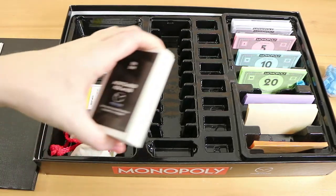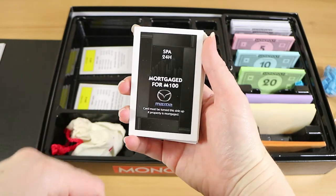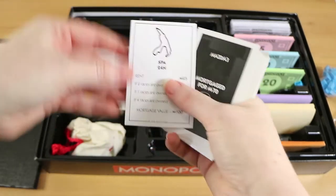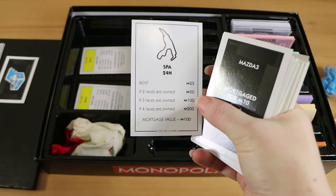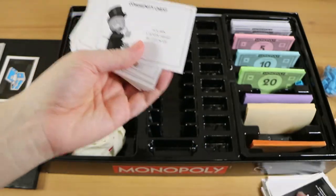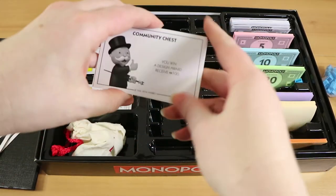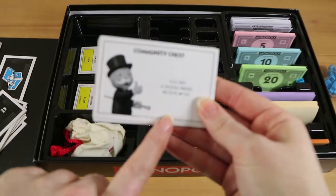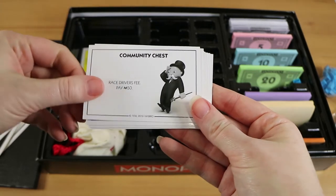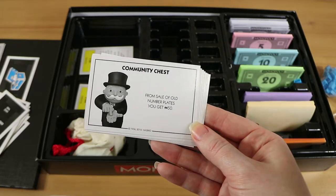We have our deed cards here. They're pretty standard to what you would see aside from the logo. On one side it shows how many races you own, which is in place of the railway station. All the same format, just with Mazda values. The community chest cards follow the same format but they change the wording — 'you win a design award, receive 100,' 'race driver's fee,' 'receive 25 to buy Mazda Genuine Accessories,' 'from sale of old number plates, you get 50.'